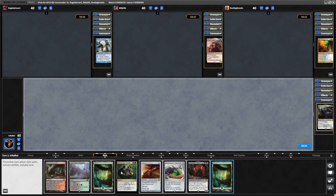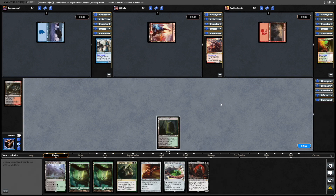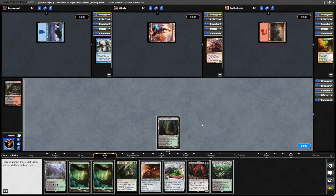Turn 1 we get into another land, so we'll just throw down a tap land and it looks like Strixhaven Stadium is going to be our only means of ramp in the first few turns. No turn one plays from anybody — they just get down their tapped basics. We get another land in Undergrowth Stadium, so we'll throw down the Lightning Greaves.